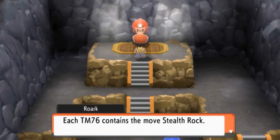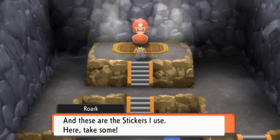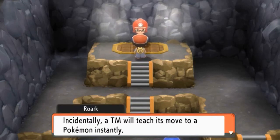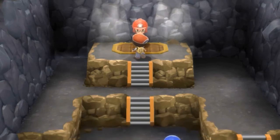Each TM 76 contains the move Stealth Rock — a move that inflicts damage on opponents as they switch into battle. We also got some stickers so we can decorate our Pokeballs. Incidentally, a TM will teach its move to a Pokemon instantly, but a TM will break when you use it, so be certain you want a Pokemon to learn that move. In this generation, that's just how it works.